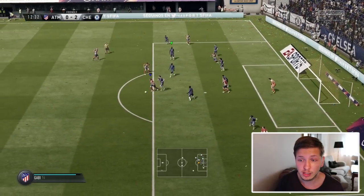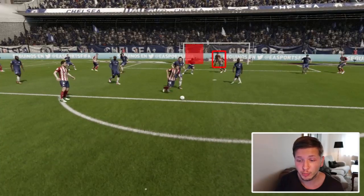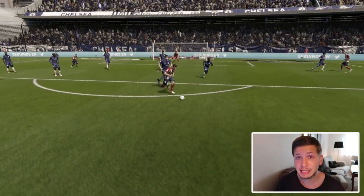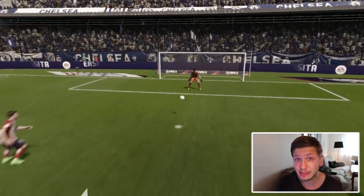We can also use this for long shots. You will see here how the opponent tries to go for a finesse shot to the far post — it is wide open — but as we start pressing down R3, you will see how the goalkeeper completely moves over to the other side and closes down the angle. There is no chance to score in the far post when positioned like this.